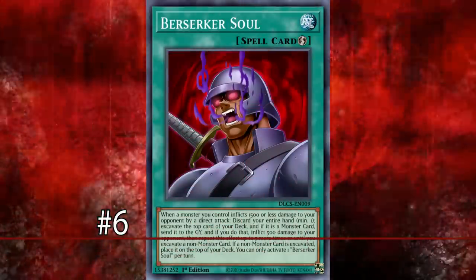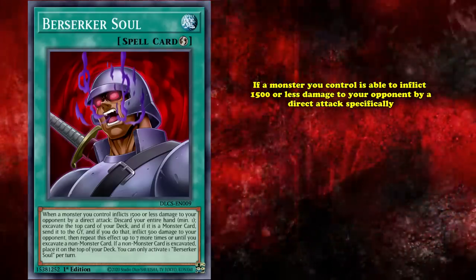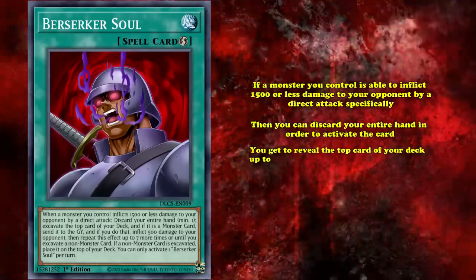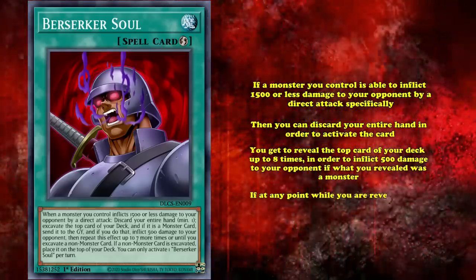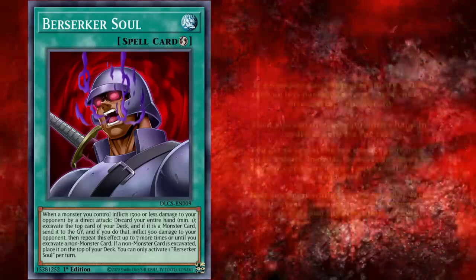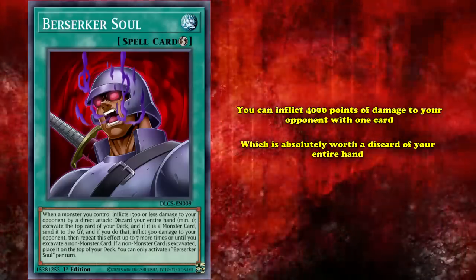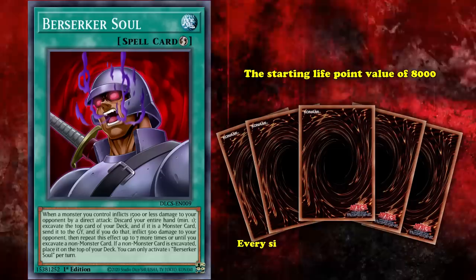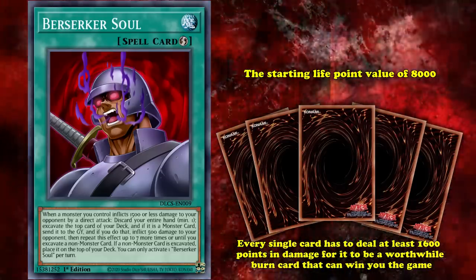At number 6, we have Berserker Soul. This is a quick play spell card with the effect that if a monster you control is able to inflict 1500 or less points of battle damage by a direct attack specifically, you can discard your entire hand to activate its effect, where you reveal the top card of your deck up to 8 times, inflicting 500 damage to your opponent if what you revealed was a monster. However, if at any point you reveal a non-monster card, the effect ends immediately. So if you're lucky and reveal monsters, you can inflict 4000 points of damage with one card. With a starting life point value of 8000 and only 5 cards in your starting hand, every card has to deal at least 1600 points of damage to be a worthwhile burn card.